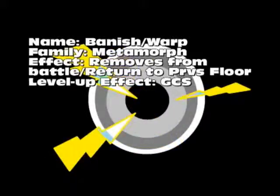Next one is Banish, or Warp. This is part of what's known as the Metamorph Family. Used in battle, it will remove the character, enemy, or target from battle — it's a lot like death, but different. When used outside of battle, it will return you to the previous floor. The level-up effect is a greater chance of success, so the higher the level, the more likely it will work on the target.